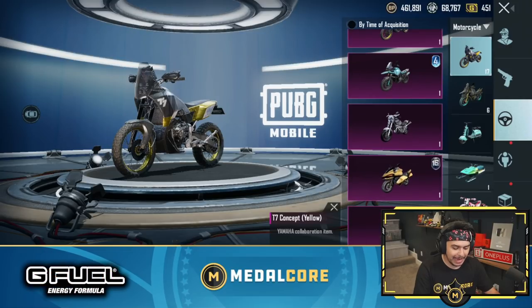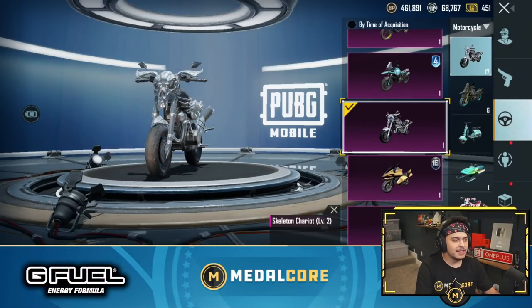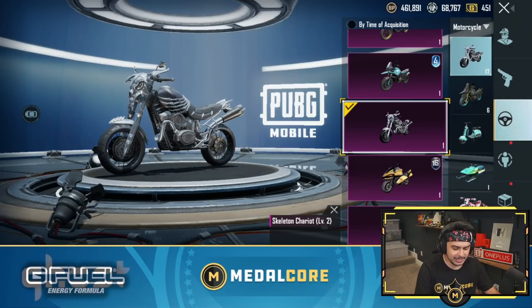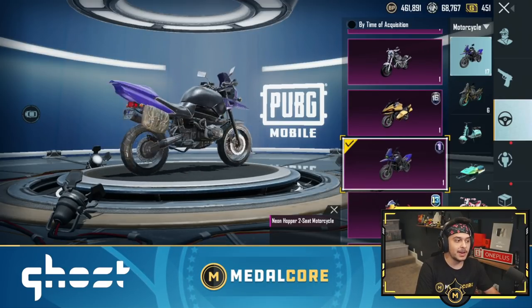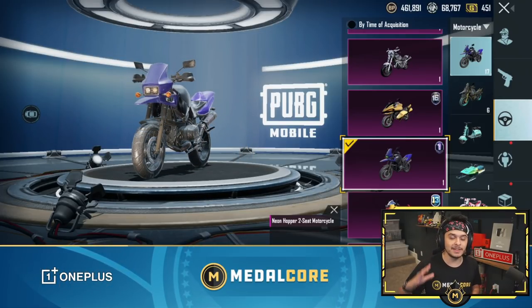The old upgradable bike skin — I got it to level 2 — the Skeleton Chariot. This came out a long time ago, and it was definitely really weird to go after it. But today we're going to be going after the Royal Pass upgradable skin. This is the level 1, the Neon Hopper. It looks very, very basic, but I'll show you guys how we're going to be going after the level 2 and the level 3 forms.